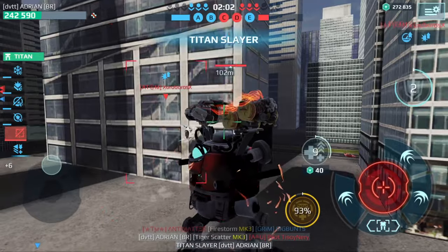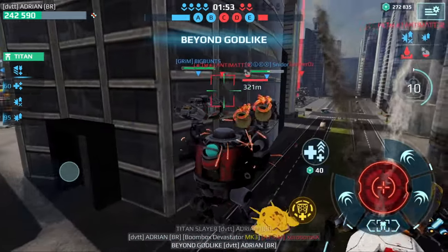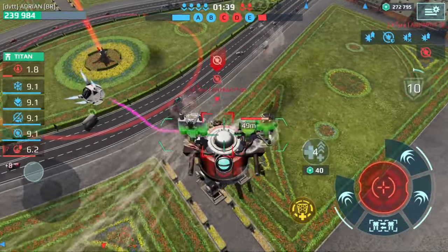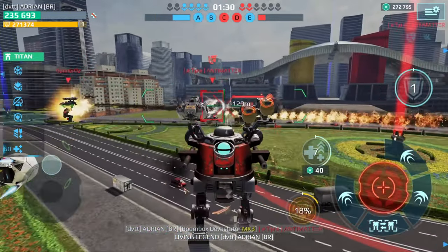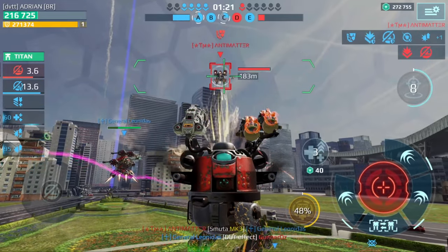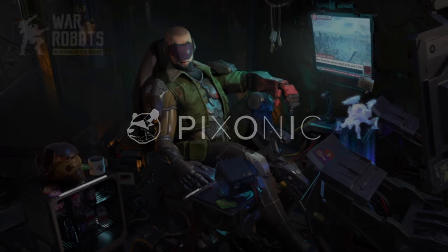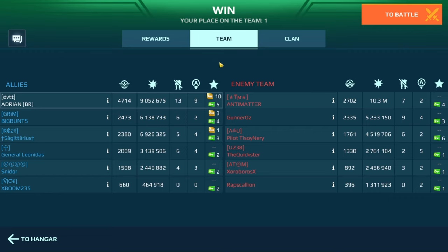This Revenant is pretty strong — Titan Slayer! There's another player over here — got him. Living Legend. When this guy lands we are probably going to be able to kill him. So I'm going to run another game and throw in the Invader. We could do the Leo too. 9 million damage, 13 kills, 9 beacons — and this is how we stacked up.